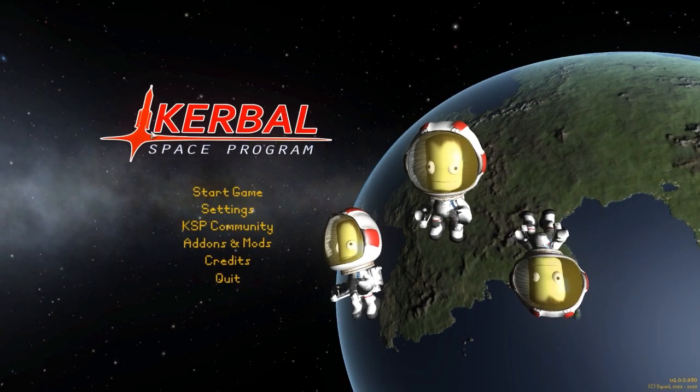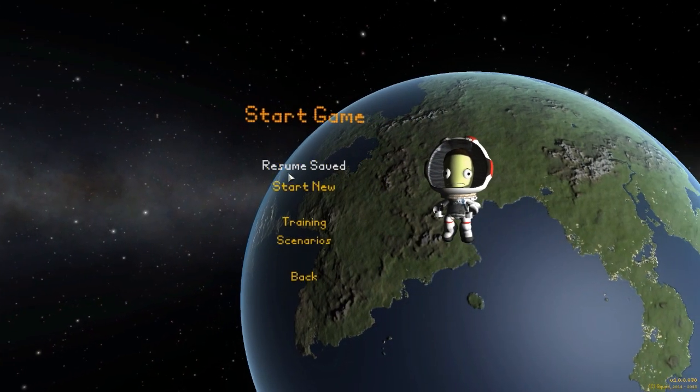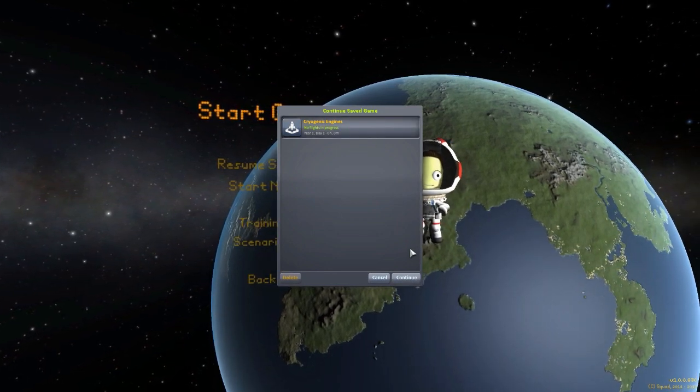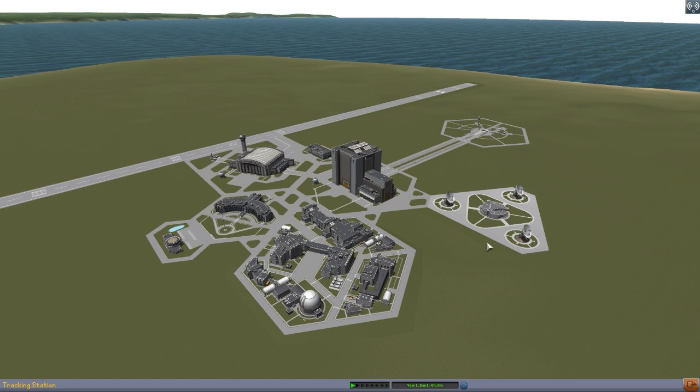Hello everyone and welcome back to Kodobo Space Program, where today we are having a look at yet another fun mod, this time in the form of Cryogenic Engines by forum user Nearty. This is a very cool little mod pack — pun intended — which adds into the game a small selection of six new rockets for you to shoot your ships into space with. It adds a nice little bit of extra variety into the game, which I always appreciate. Let's head into the VAB and take a look at what it adds in.